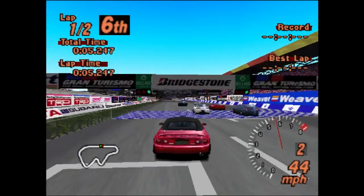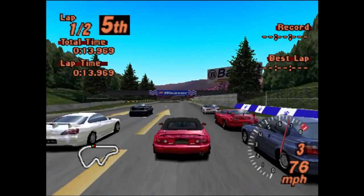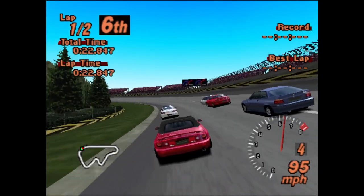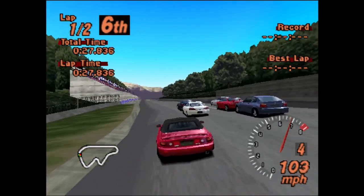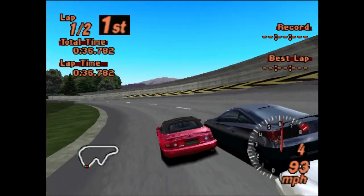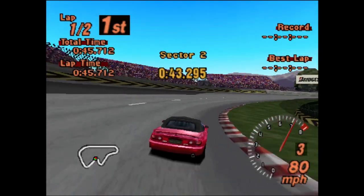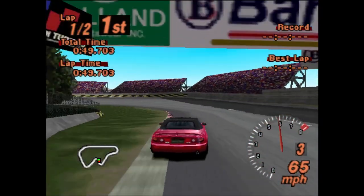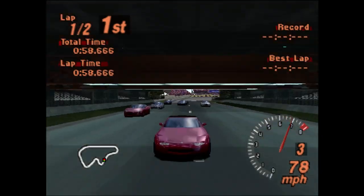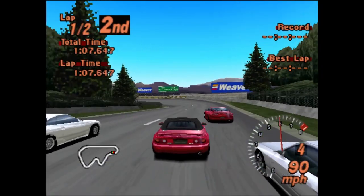We've got a BMW to the right of us and a Silvia — lots of cars here with a little bit more grunt than us. The Silica is already starting to pull away in front of us. This is going to be a very difficult race. We're getting left behind at higher speeds — the MX5's power not quite there. We do have the cornering though, so we'll try and use that to our advantage. Classic Gran Turismo pass on the inside — famous move. Now we're in the lead, but an FTO barges straight past us, pushing us onto the grass. All's fair in love and Gran Turismo!